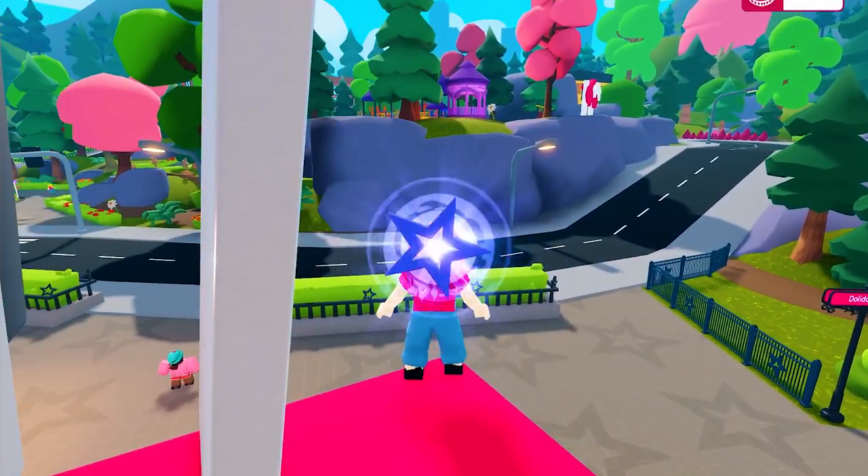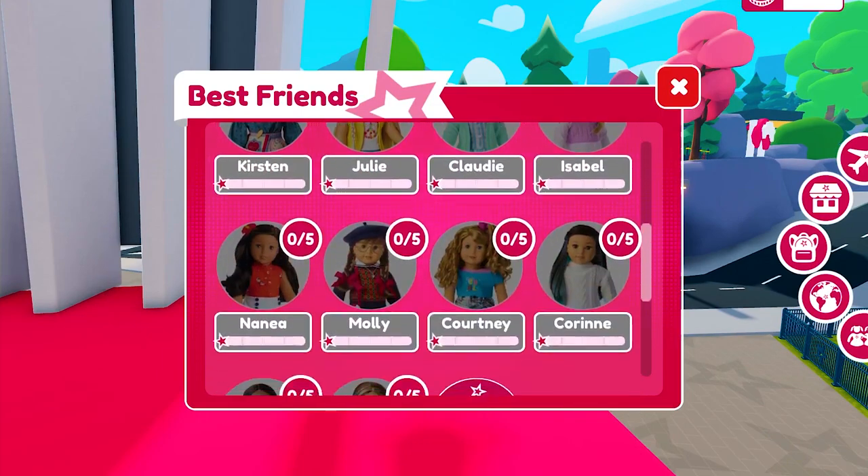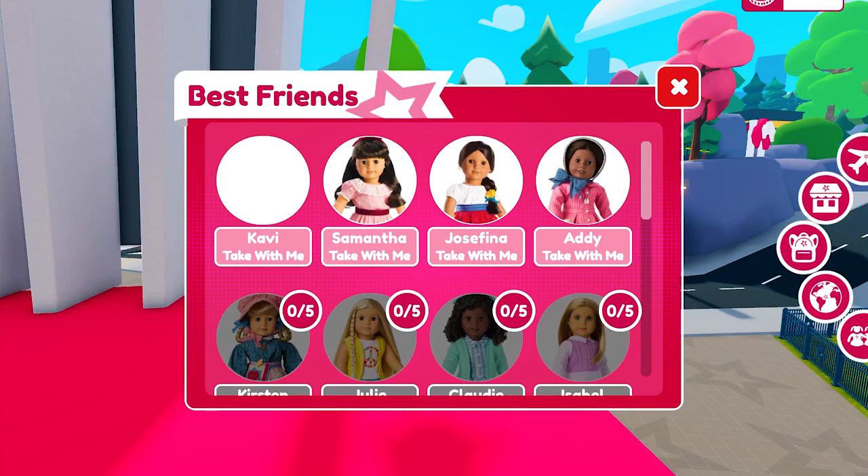I already have all the stars that I need here. These are the dolls that you will get: Kavi, Samantha, Josefina, and Addy. This will let you know if you have collected all and are ready to move on to the next map.